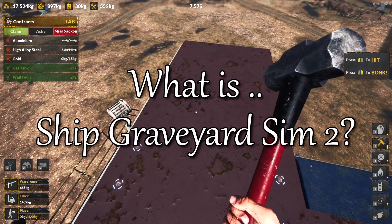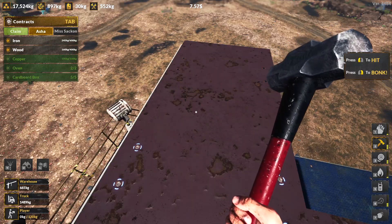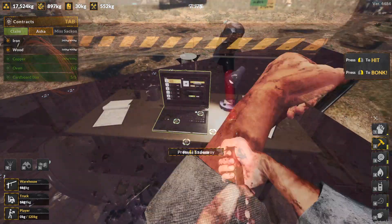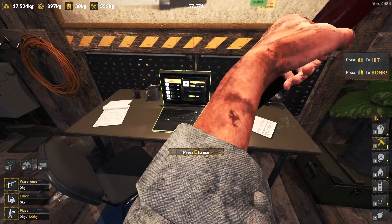All ships eventually reach the end of their life, and for most commercial ships they end up in India where they're broken down into their parts and sold for scrap. You play the part of an Indian ship breaker and that's your job.